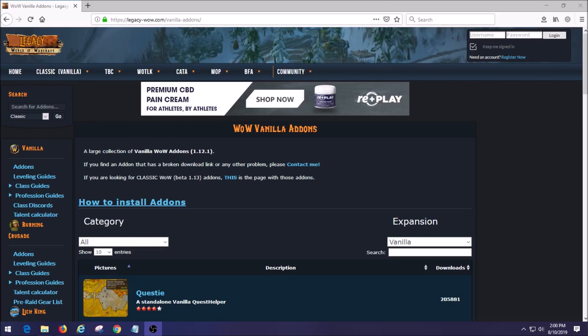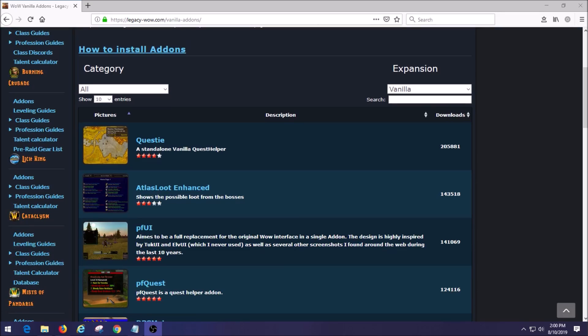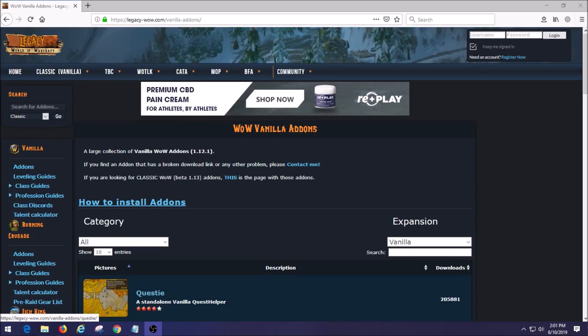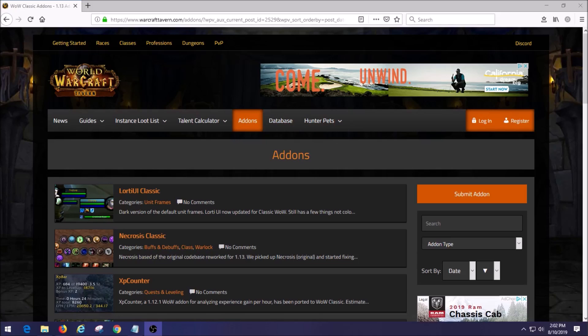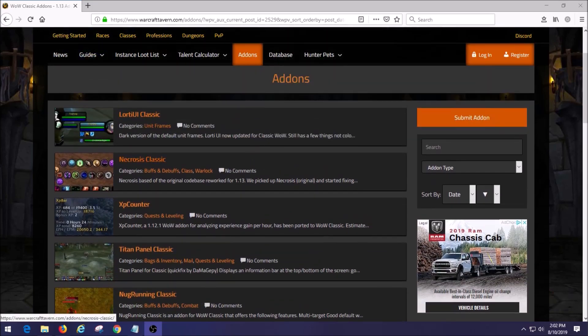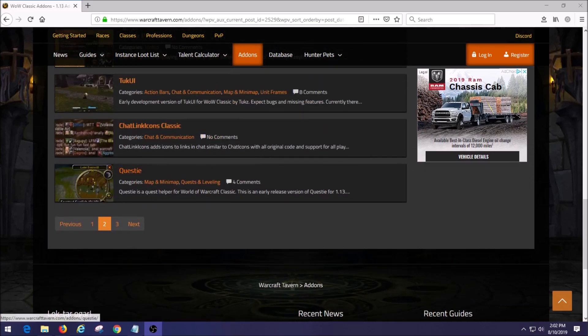I'll be providing the links to the correct websites down below. The site I originally used is a well-known Vanilla site called Legacy — that's where I got my first Questie add-on. But someone told me that's the wrong one, and that's why it wasn't working in my game. You do not want to use add-ons from Legacy for Classic WoW right now. The website you want is called World of Warcraft Tavern. On there, next to the add-ons it actually says Classic, not Vanilla, and they have Questie listed on page two.